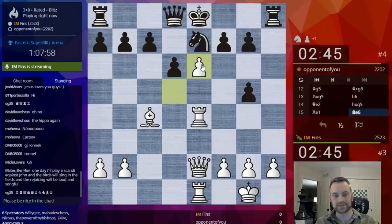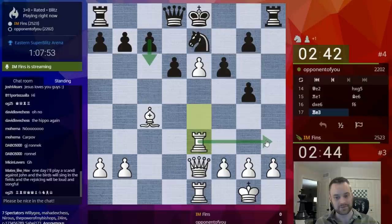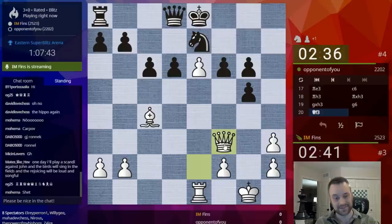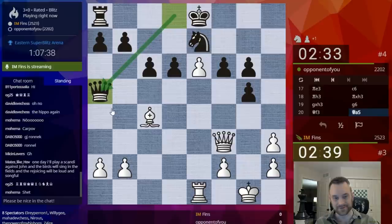Now you go Queen E2 and you pile up against the knight. They play Bishop E6. This guy knows his theory. Now C6 is the move. White's idea is Rook H3 here, to try to trade and get the queen into H5. It's a risky line, again. This guy knows it — he knows what's up.